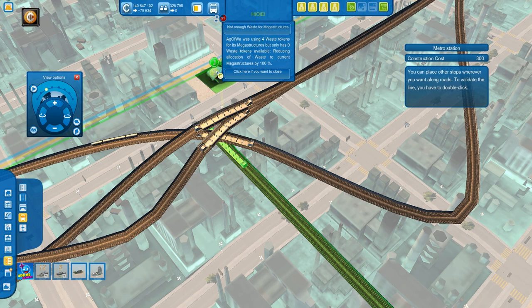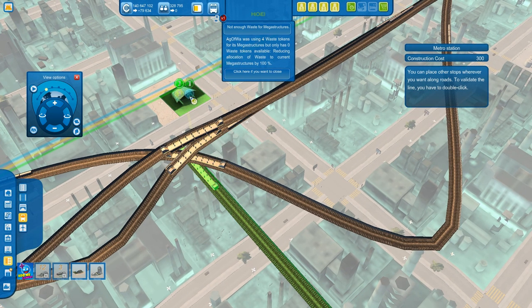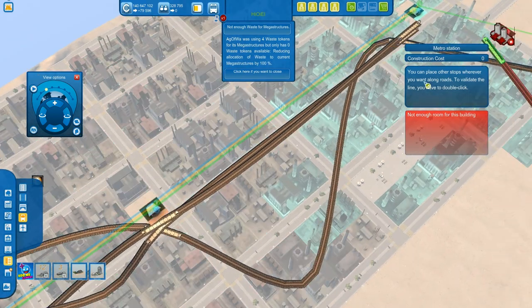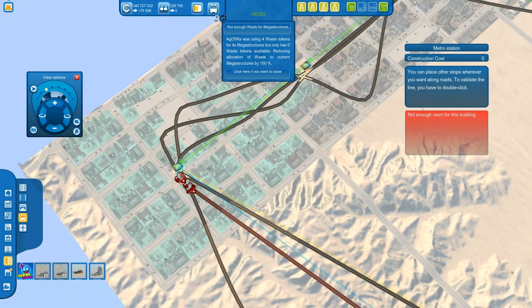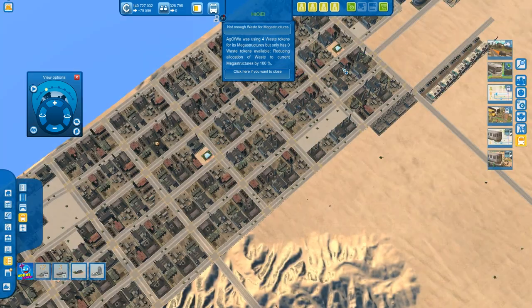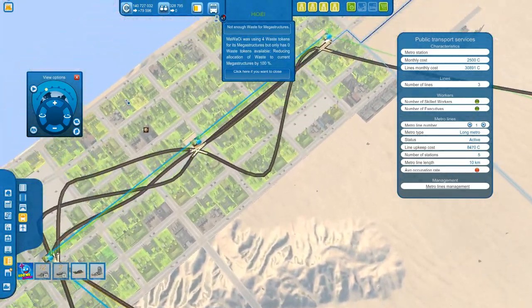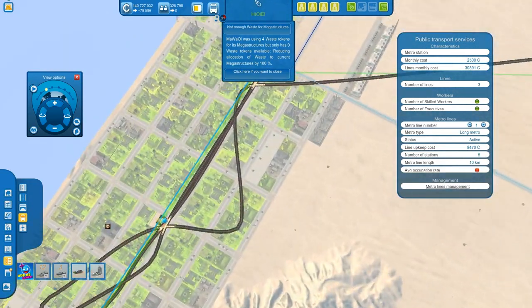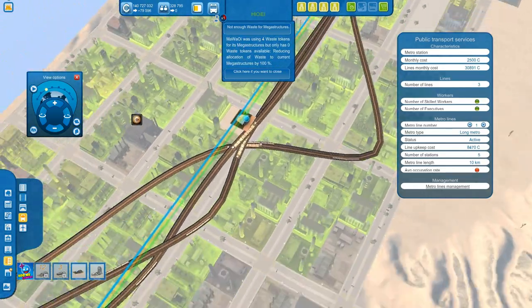This is a good way of saving money — you don't have to build different stations for each single line, you can use the same station for different lines. It really depends on how you position your metro lines underground in an effective process. I pre-planned it, which is why I managed to get all three lines on each single station. So I'm not paying for three different stations — just the maintenance cost of one with three lines in it.